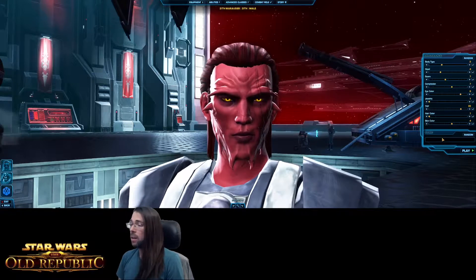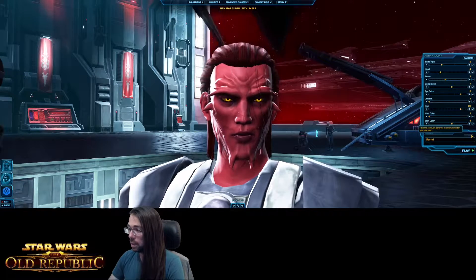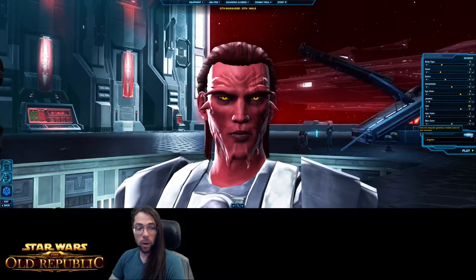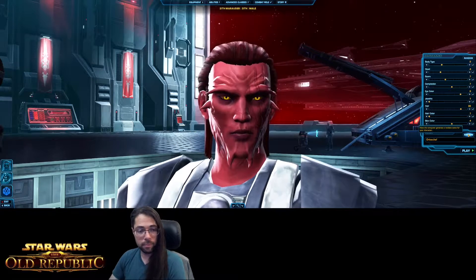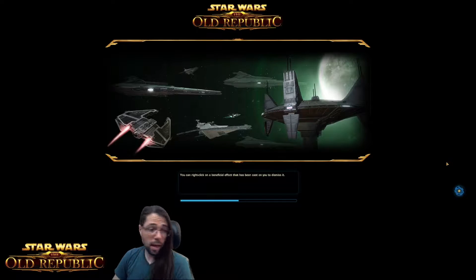Now comes the most important and hardest part of every character creation: picking your name. You never want to leave this up to the random name generator — those names are just useless and boring. I'm going to put in 'Inbred Sith.' I'm actually really surprised that wasn't taken.